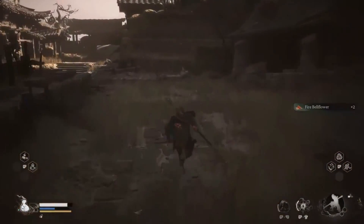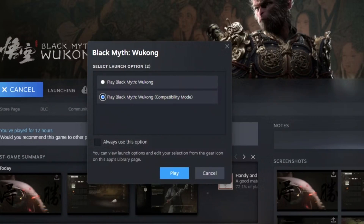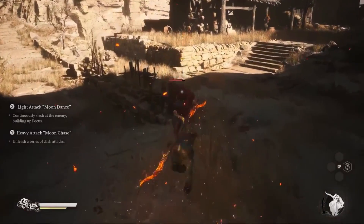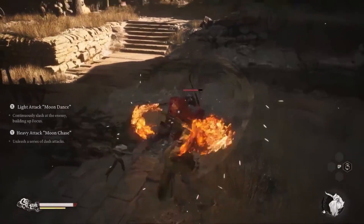When first launching the game, players can choose to activate compatibility mode, which can help alleviate issues such as stuttering, lagging, crashes, and frequent black screens.